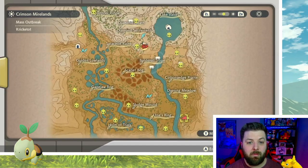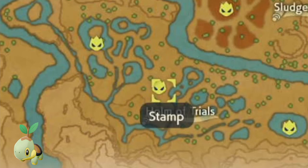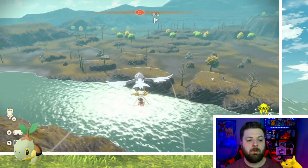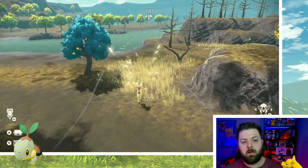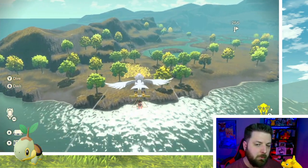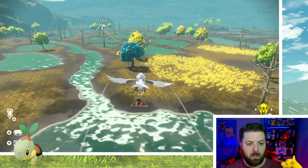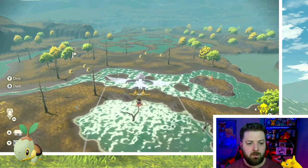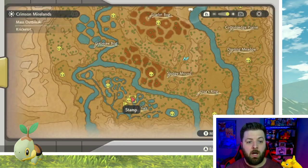From the Turtwig pond, if you come all the way over to the Horne of Trials area, down in about the south-central part slightly to the left, there is a static Alpha Torterra that spawns right there between the trees in a big open spot. That Torterra will always be there unless you catch or defeat it. If you're shiny hunting, you can check the Turtwig first and then fly straight over to the Torterra.